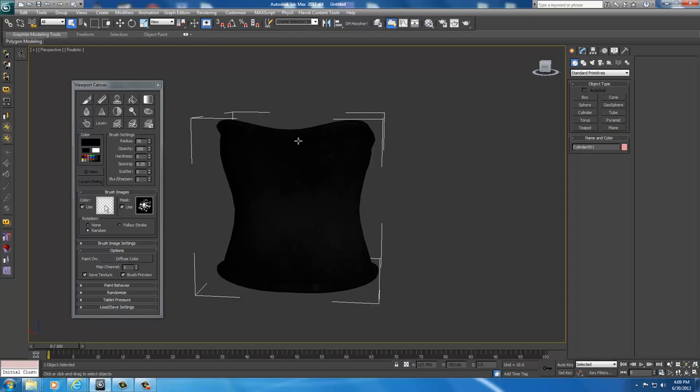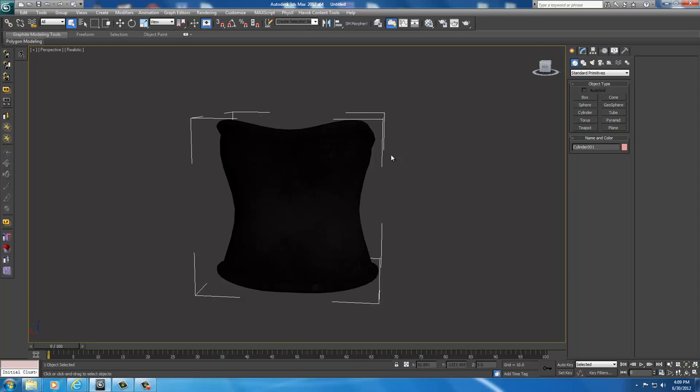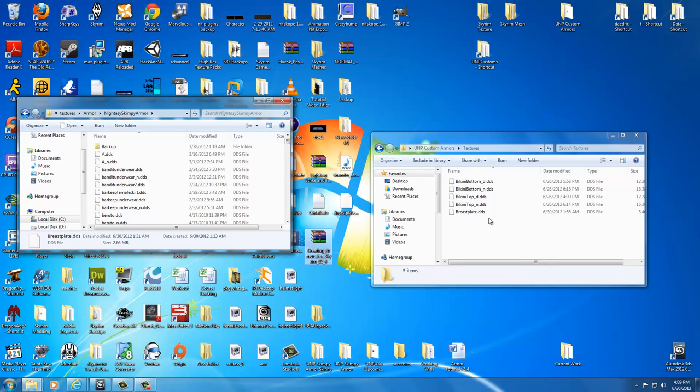So now with my texture file saved, I'm all done here. I don't need to do anything with this breastplate because we've already exported it, we just painted it and saved the paint. So when I'm done, I'm just going to click this X here and minimize this for now. You can close yours out if you want — I'm just going to minimize mine.